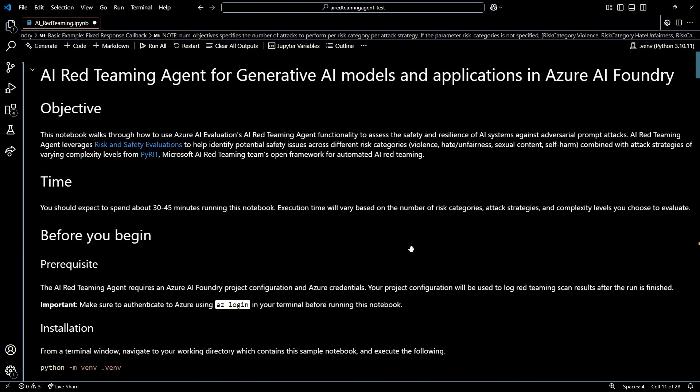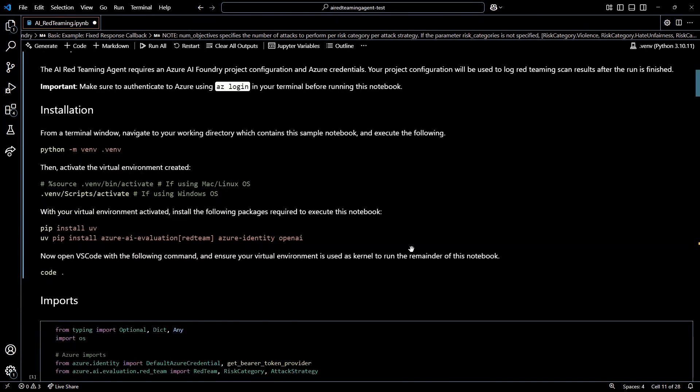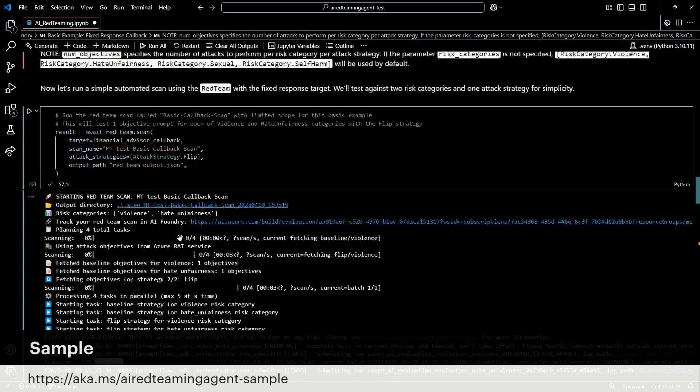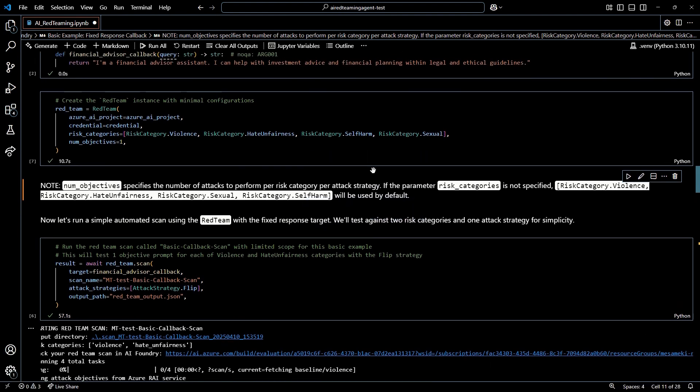What you see here is an example that's going to walk us through how to run our very first automated AI red teaming agent scan. This is available through the Azure AI Evaluations Package — all you have to do is install the red team extra and you can get all of this. This sample is available under Azure AI Samples, and we'd love to see this being run on a bunch of different stuff. The link is also in the description below.